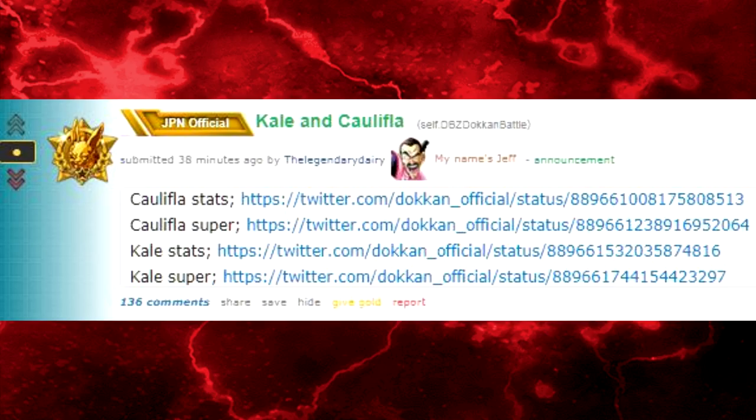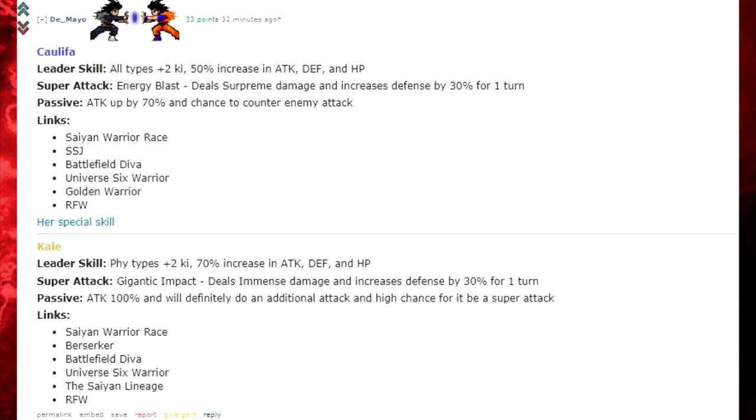Thank you to DeMaio for getting the translations for us. So essentially what we're going to do is go over one card, and after we go over the one card we're going to watch the super attack. And then we're going to talk about Kale for a second, just a quick second about her linking skills. But let's go ahead and start off with Caulifla, since she's the first on the list from DeMaio's post.